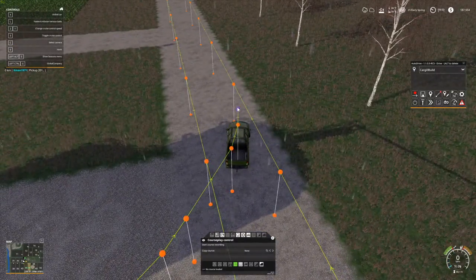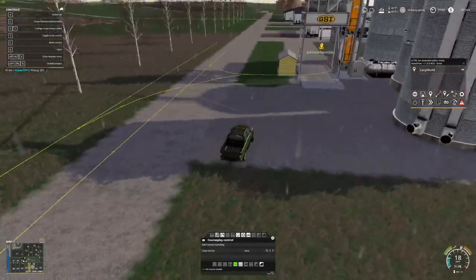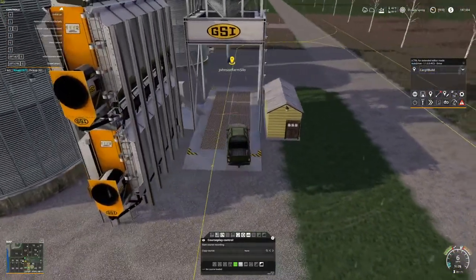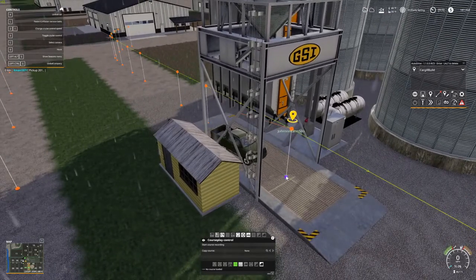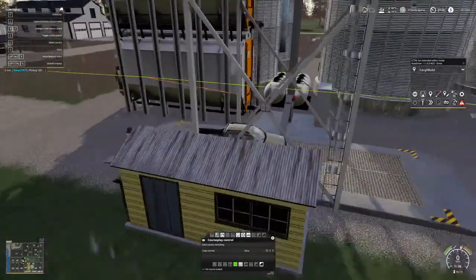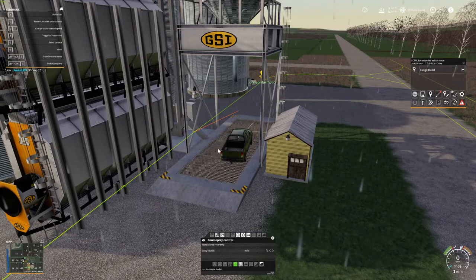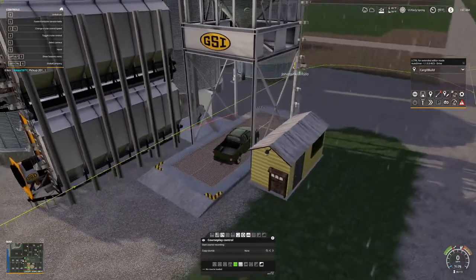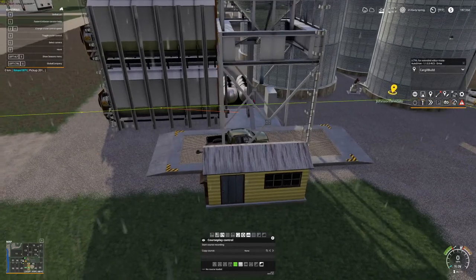Do the same: left control, left mouse button, left mouse button — connect. You can move those target spots. Say you have a spot and it's not unloading, it just stops there and you're wondering why it's not working. What you want to do is go left control, but this time right mouse button, and you can move it out to here so when the tractor comes in with a tipper, it'll read the trigger first, unload your corn, wheat, or product, and then stop at that spot. That's how you move it — left control, right mouse button.